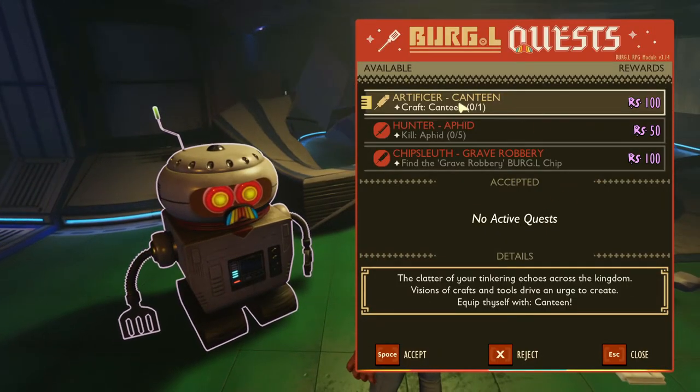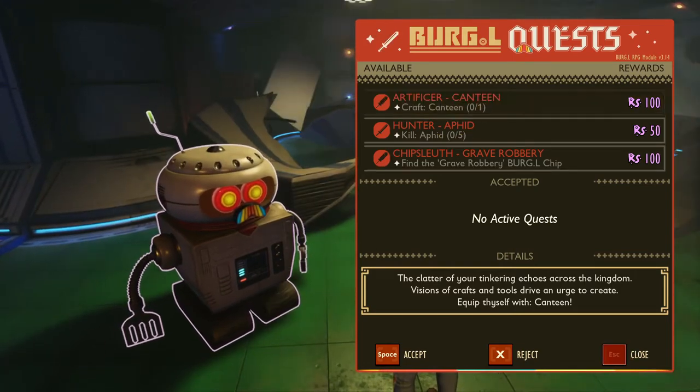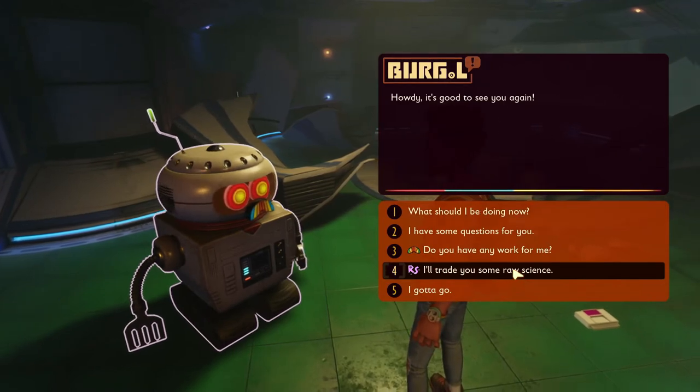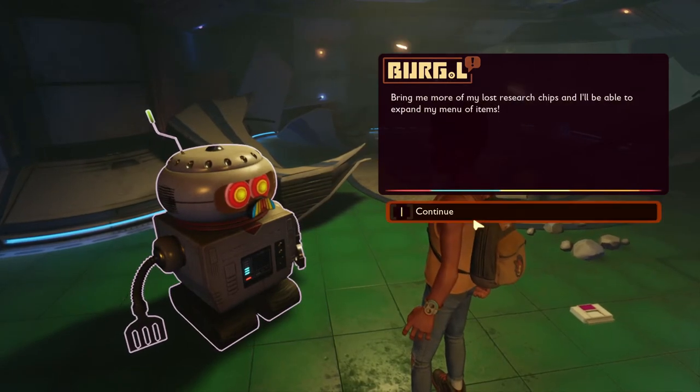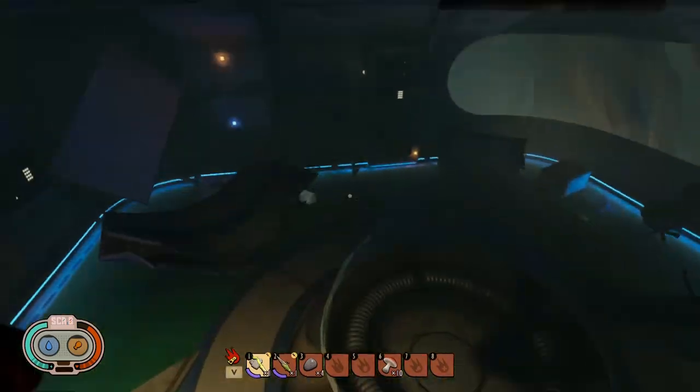So you can do stuff like make a canteen or kill five of the fiends — just more raw science. But to get the multi-base upgrade, you can click 'I'll trade you some raw science,' and this is how you finally get stairs. But we need a research card first.